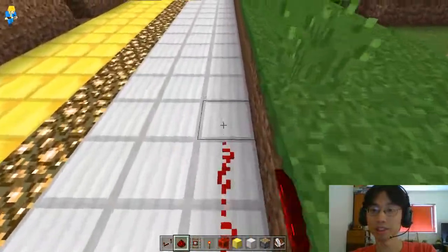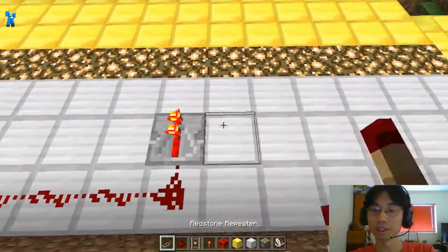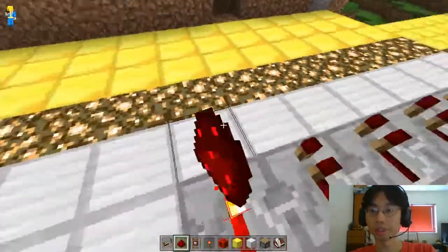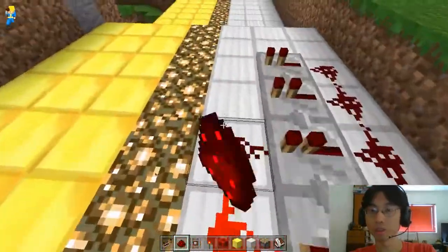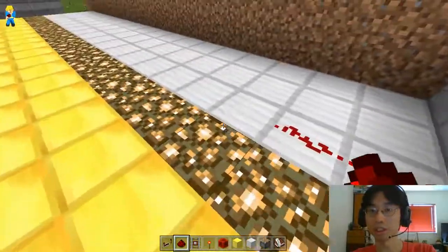Counting six through fifteen on one section, then one through ten on another. This is the final segment of today's work, extending the redstone signal system along the causeway toward the loop.